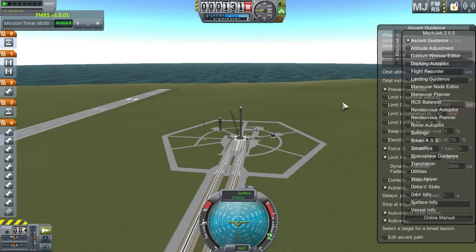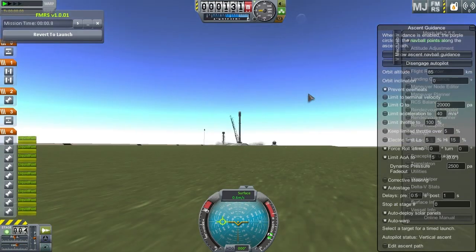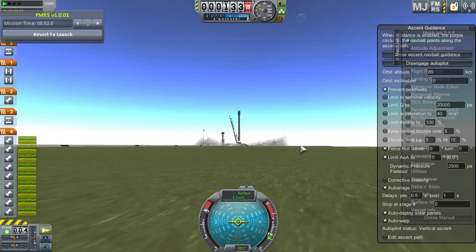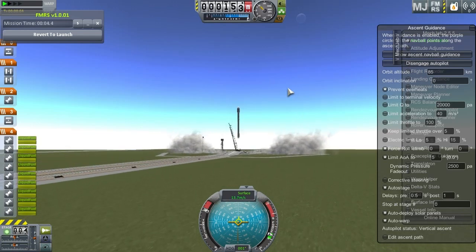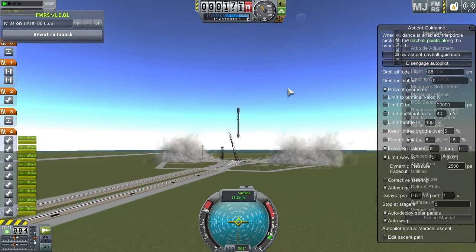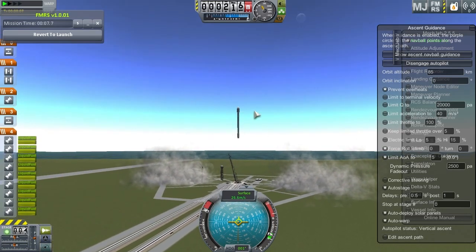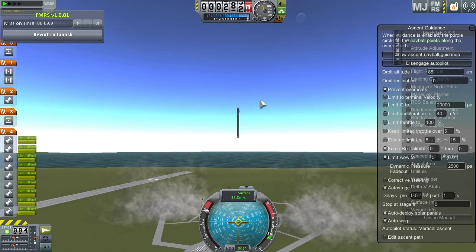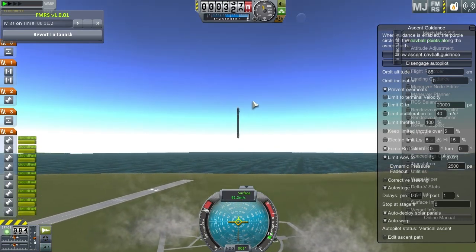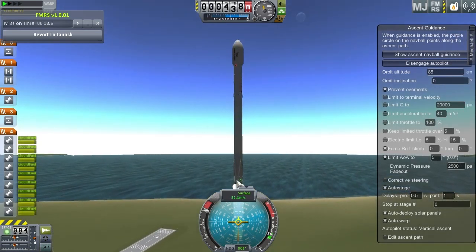I'm going to go ahead and let MechJeb take us up to our orbit once I engage autopilot, and we're good to go. Our Falcon 9 has achieved liftoff and we are now on our way to orbit. On the way up I'm going to talk about the mods I'm using today. The crafts are from a SpaceX launchers pack — you'll see it down there in the description. Wonderful, it's awesome, highly recommend it. I'm also going to be using MechJeb — it's the newest version.